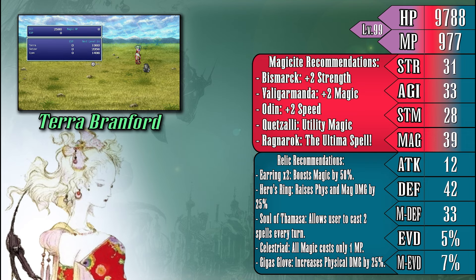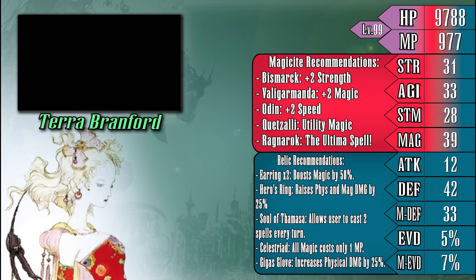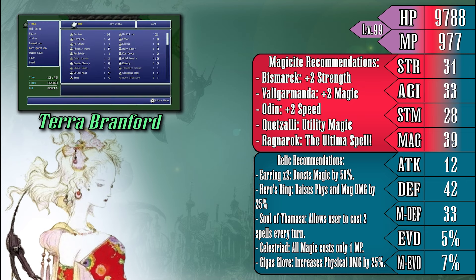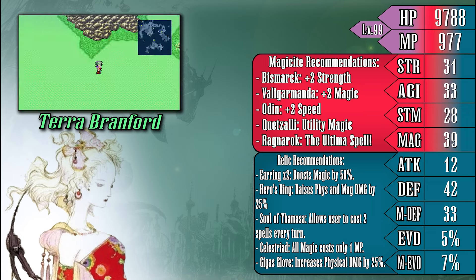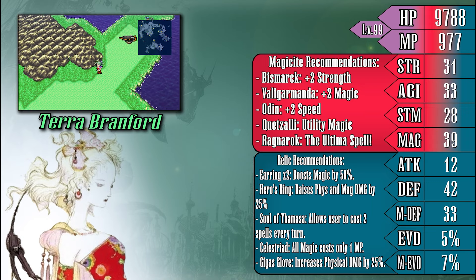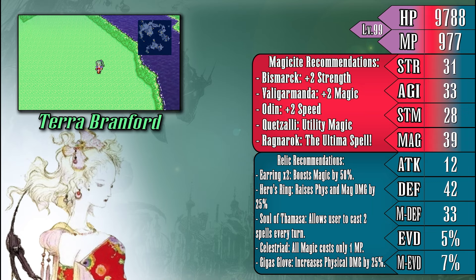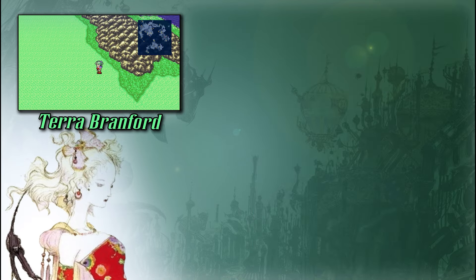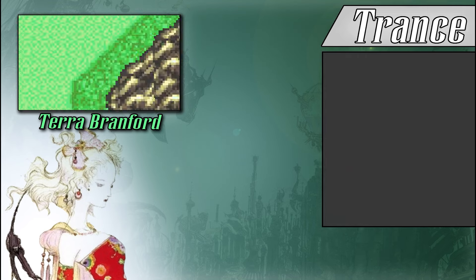In terms of relics, Terra is going to want the standard magic-increasing relics like Earrings, Hero's Ring, and whatnot, but in the later portions of the game, relics like the Soul of Thamasa or Celestriad will come in handy, as they will allow Terra to mow down enemies left and right with ease. The Gigas Glove can also prove useful if you intend to go down the physical attacker path with Terra. Now let's move on to Terra's newly acquired ability, Trance.